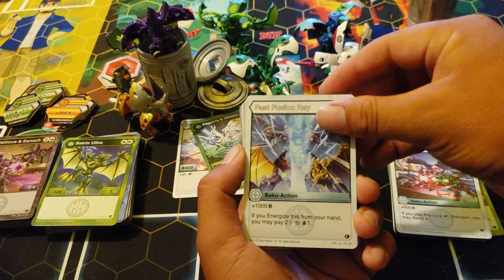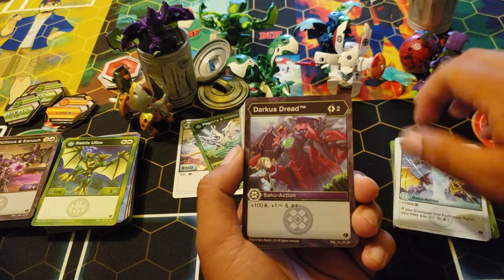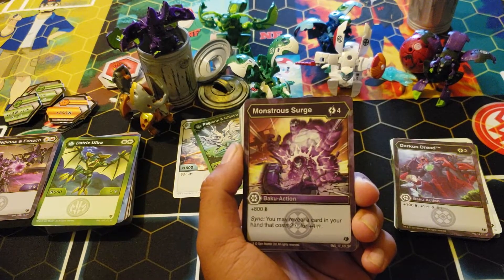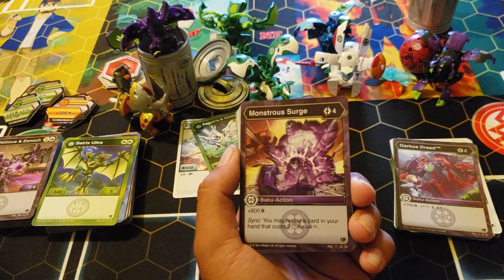This is one of those scenarios where that can do that. Fast Fusion Ray. Darkest Dread: two, one-one-one — draw one, nice. Monster Research: four cost, 800 B — reveal the card you had for two energy to draw a plus four.